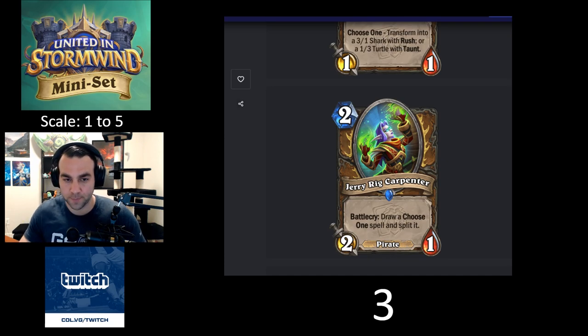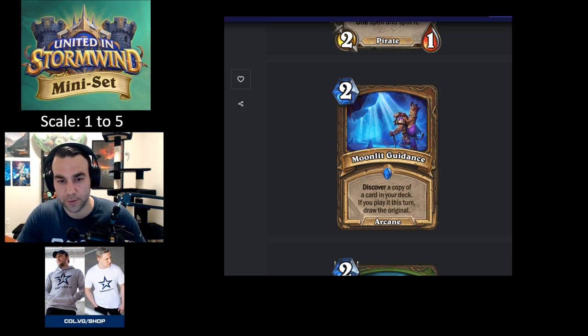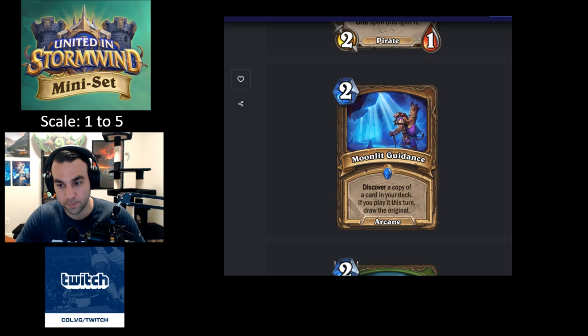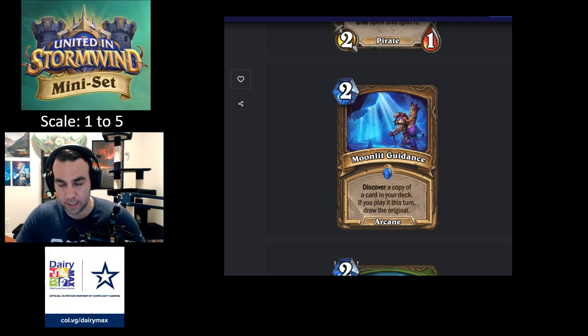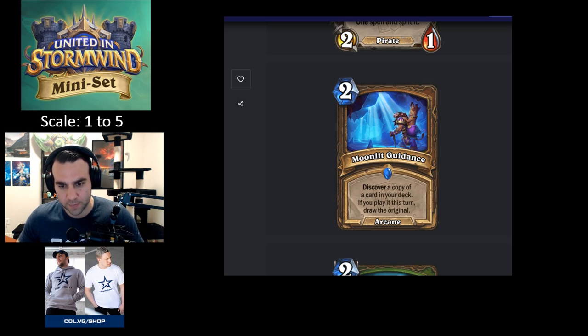Moonlit Guidance — two mana Arcane spell: Discover a copy of a card in your deck. If you play it this turn, draw the original. This is really good — ideally when you're Discovering you'll want to play it that turn anyway, and even if you don't it can fill your curve. It's much better in the mid game. Paying two mana just to Discover a copy isn't amazing, but in the mid-to-late game it can be insane value. I think it's about a four.